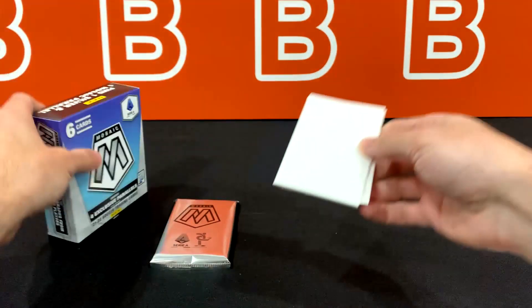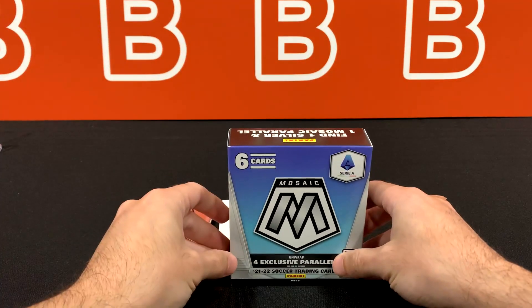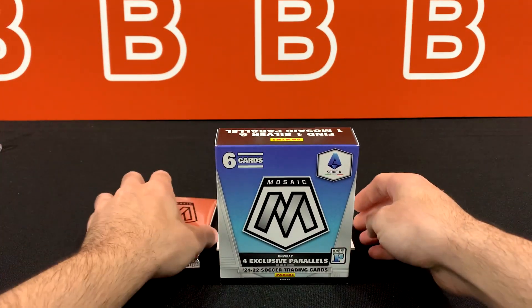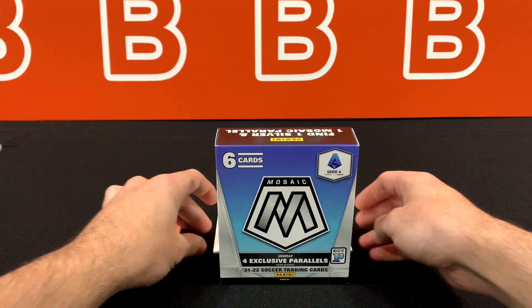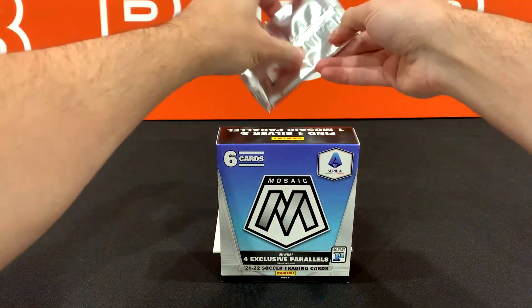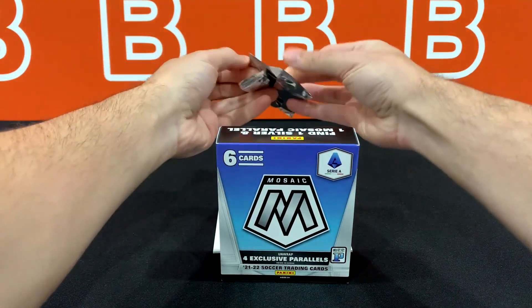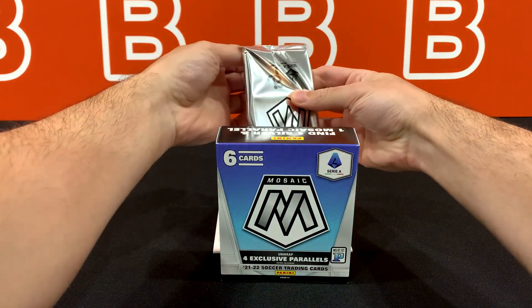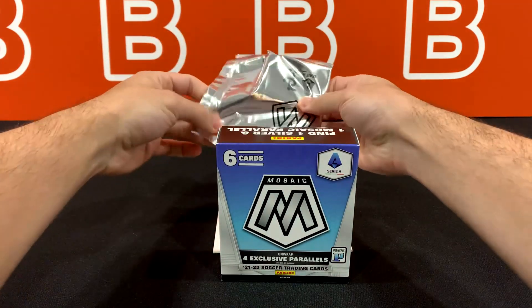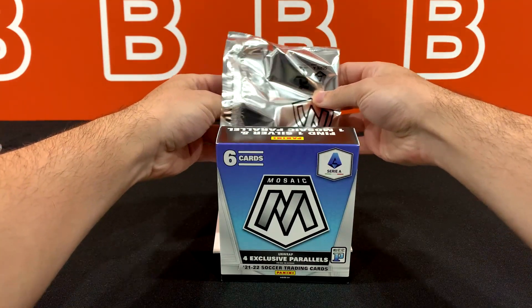Let's set this up just like what we typically do for choice. Let's see how quickly this can go downhill or uphill. Not sure how easy it's going to be to top that Martinelli we pulled a couple weeks ago. But here is our silver.